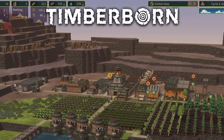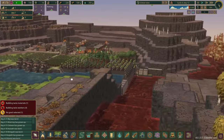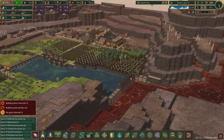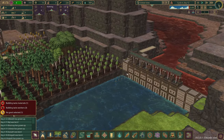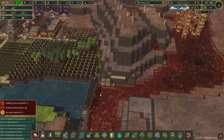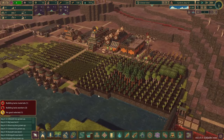Hello everyone and welcome back to Timberborn. This is episode 3 playing through hard mode. In the last episode we set up the bad water diverter system and we barely got this installed in time. The bad water is going the other direction and surprisingly none of the trees over here are actually dead. It seems like they are all surviving and there's actually quite a few trees that have grown up.